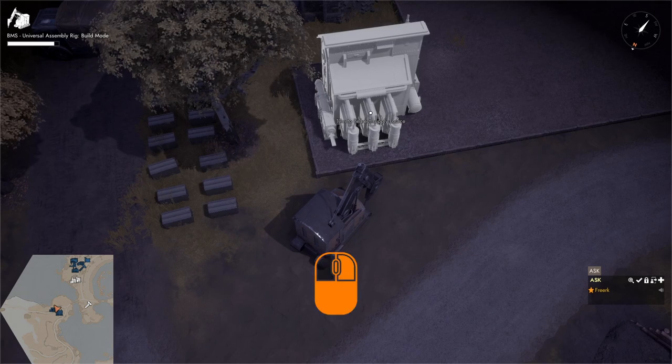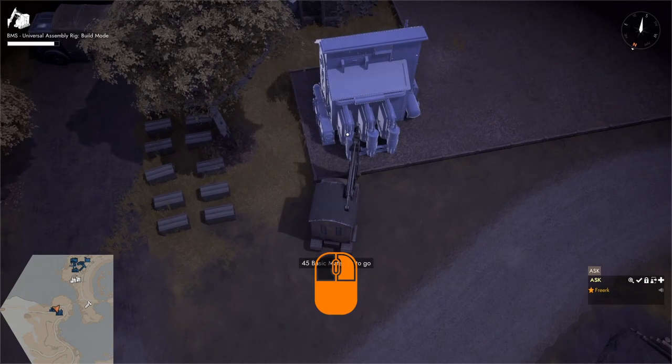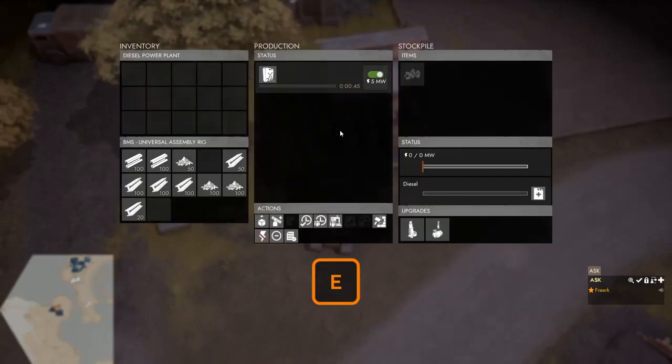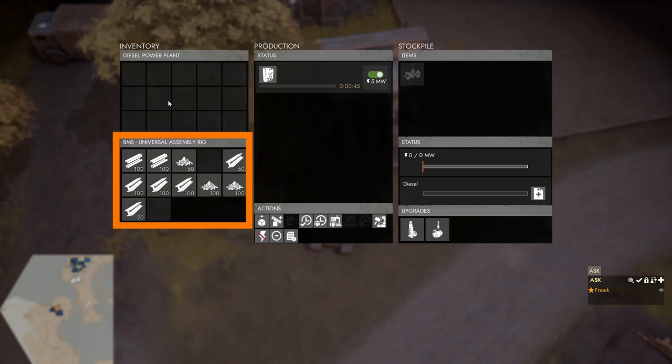When we are happy with the orientation we left click to place the blueprint, drive up our CV, and start hammering in the basic materials. When we are done building we press E to open the menu of the diesel power plant. On the left side we can see the inventory of the diesel power plant, and in the bottom left the inventory of ourselves.